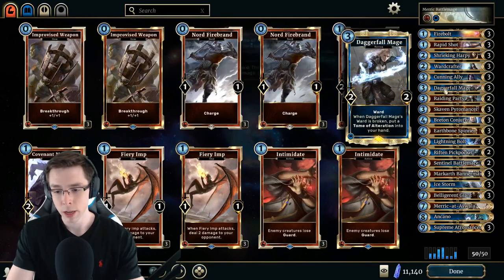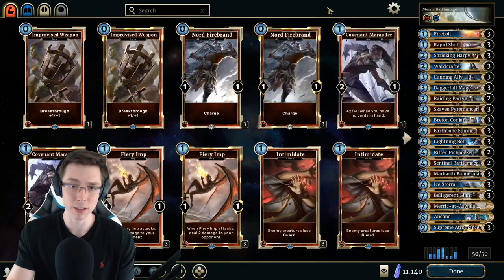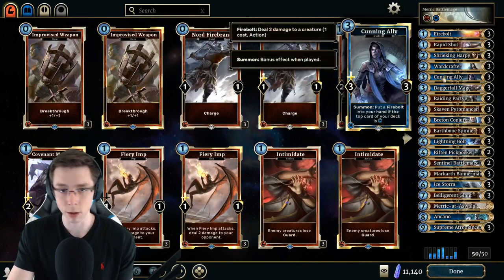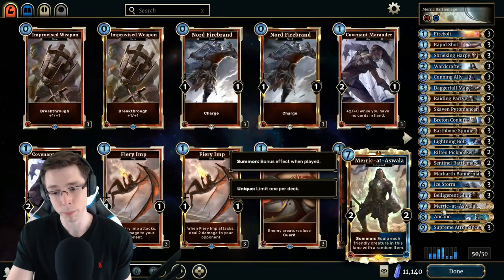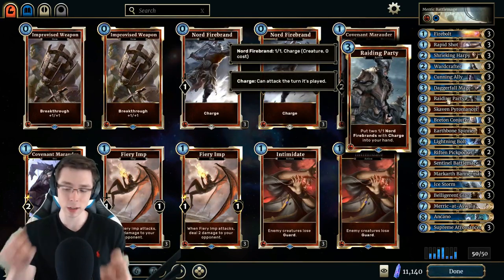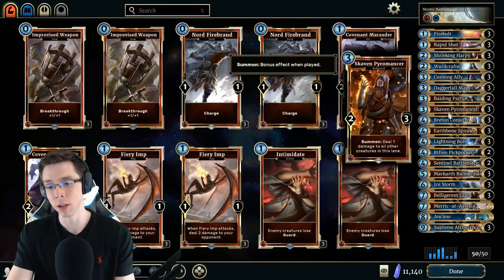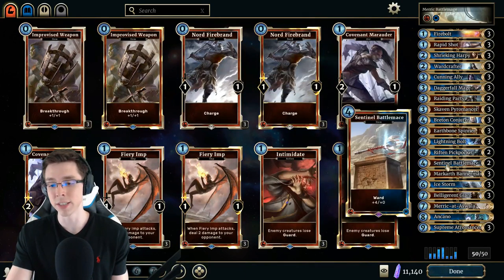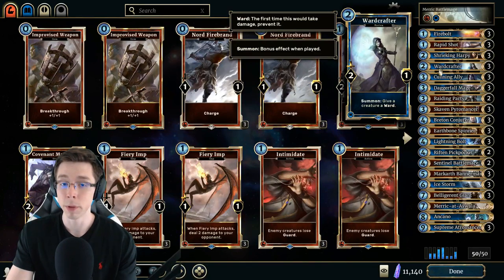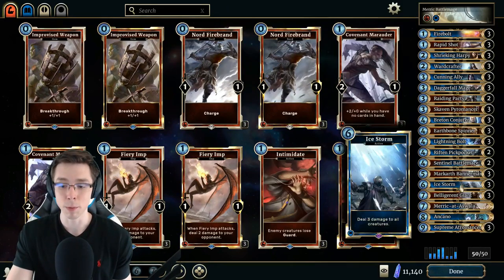This is the list — pretty straightforward. The deck is actually pretty interesting; I recommend checking out some guides online. SLW has a good one on legends-dex.com, referenced multiple times in our Between Lanes meta snapshot. It can play offensively against slower decks, relying on the pre-match Romancer and Merrick, with burst damage from Nord Firebrands from Markarth, Bannerman, and Raiding Party. That's typically the deck's win condition, but it can also play defensively with early removal, the Skaven Pyromancer as a 3-0, and Breton Conjurer things. We have ways to reward them with the Sentinel Battle Mages, Ward Crafters, and good pings — Rapid Shots, Sweepers, and Ice Storm.